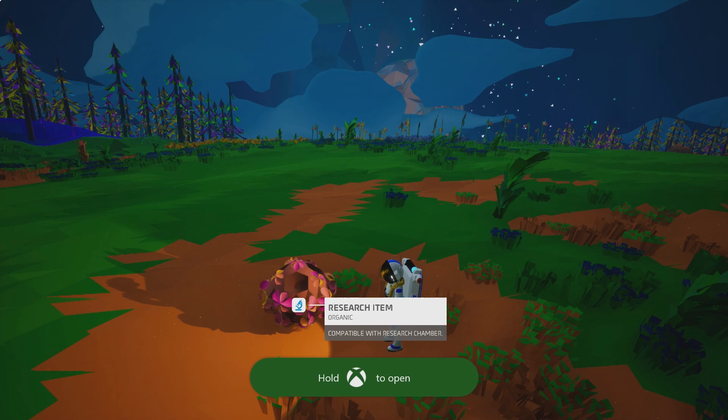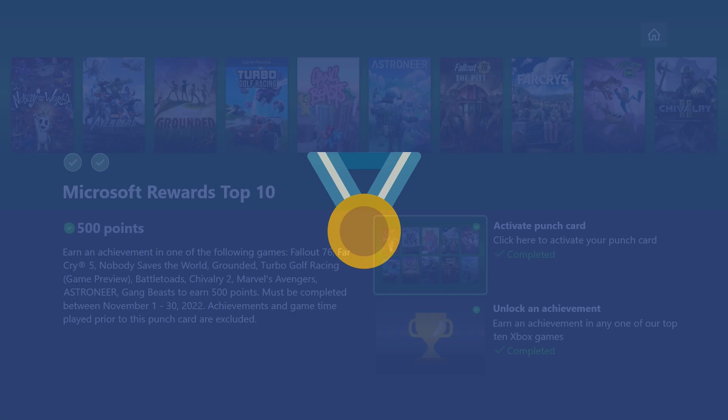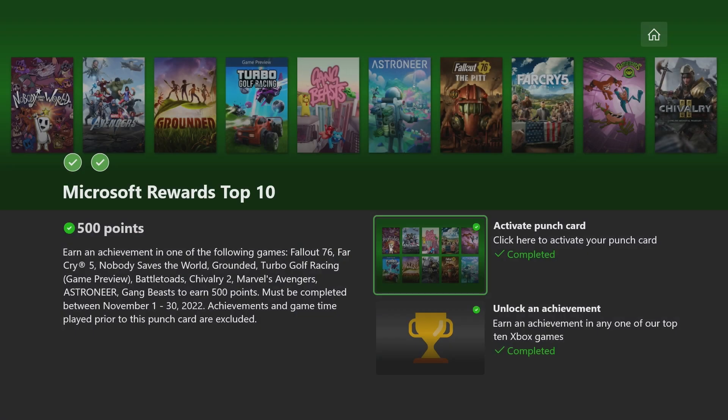Now just switch back over to the rewards app and you should see that you've already got the second check mark for finishing that achievement in Astroneer. If you already had that achievement in Astroneer, there are a couple of other guides linked in the description from Battletoads and Grounded as other options. That's going to do it for the Microsoft Rewards Top 10 for November. I'll have a guide coming out for the November monthly bonus round in just a little while, where we'll grab one more achievement to make it three on that punch card. I look forward to seeing you all in that guide.